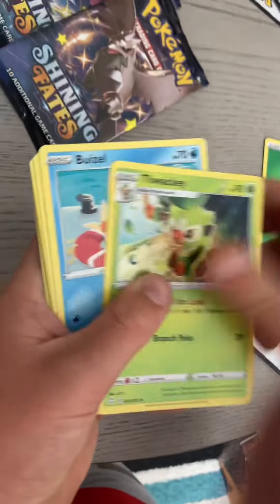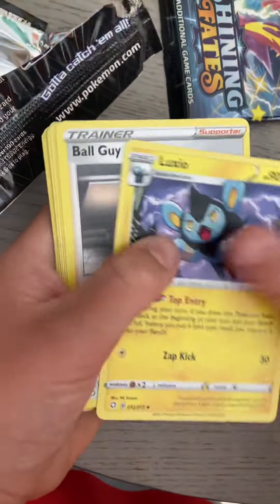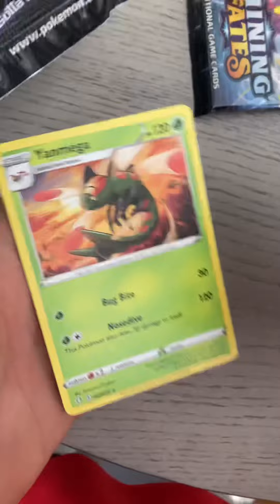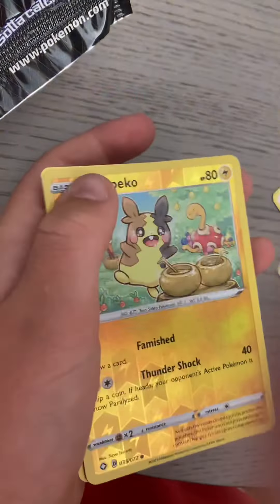Next pack. Nothing good yet. Same thing, except with a Shiny. That was pretty good. Next pack. Let's see Volcanion. Next pack. Nothing good. Next pack. More Morpeco? Another Volcanion.